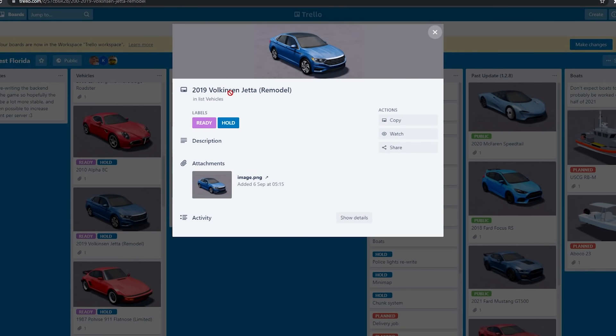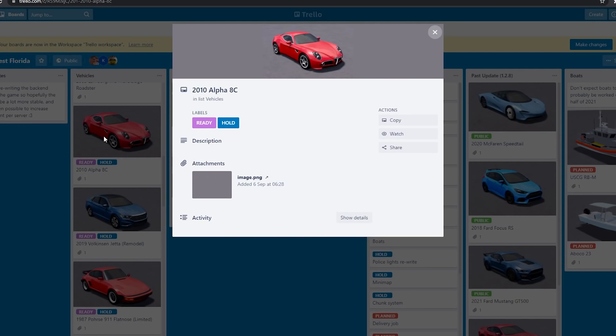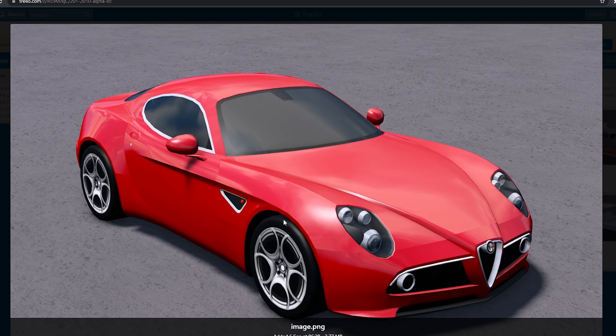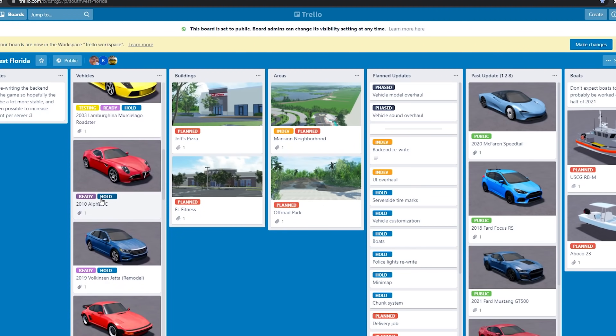We've got some more vehicles here. There's the 2019 Volkswagen - I think that's what it is - just a normal car. Then there's the 2010 Alfa Romeo 8C, which is pretty cool. I'll probably be getting this one - it's a nice roleplay car. Not sure what's going on with those headlights but it looks good.